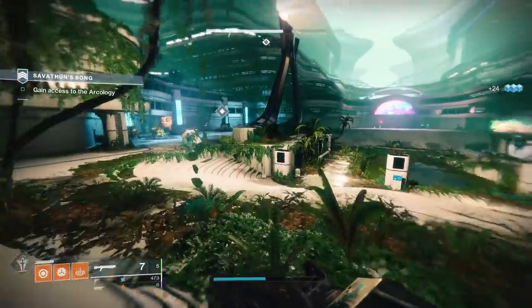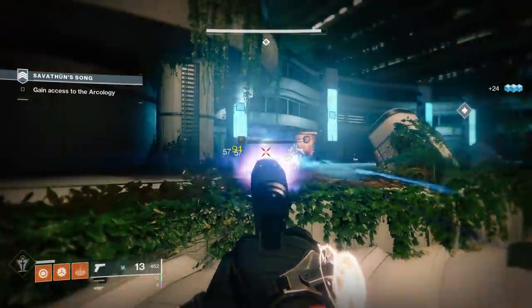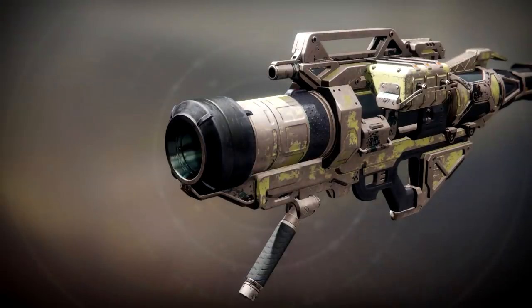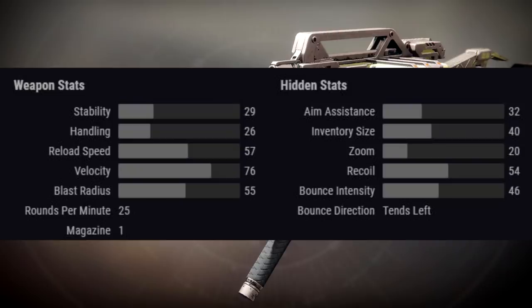It's time to move on to the last weapon: the Mossa Epoch 3, a Legendary Power Rocket Launcher. Looking at the stats, this belongs to the aggressive frame archetype for rocket launchers — identical to the Bad Omens Gambit Rocket Launcher for an easy reference. It's pretty middle-of-the-road for a balance of blast radius and velocity, so it's not a bad archetype by any means.